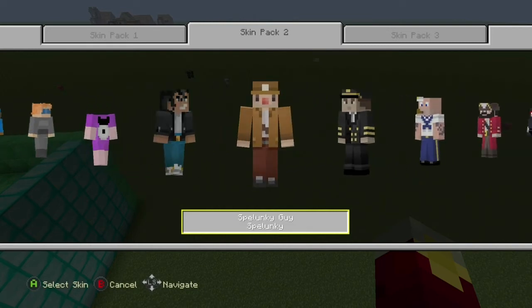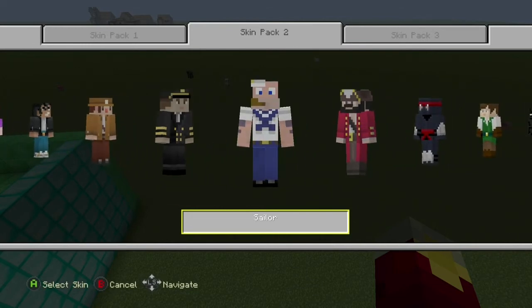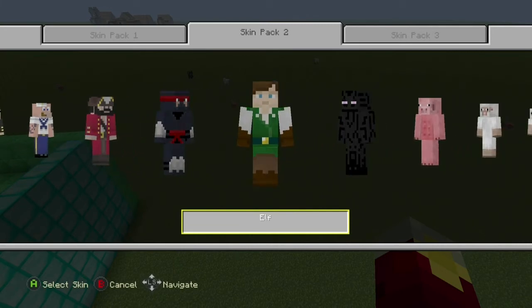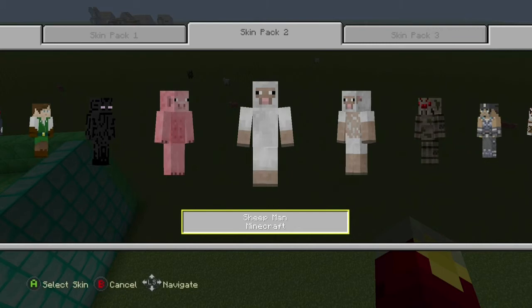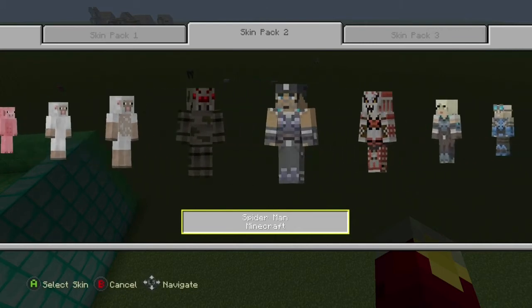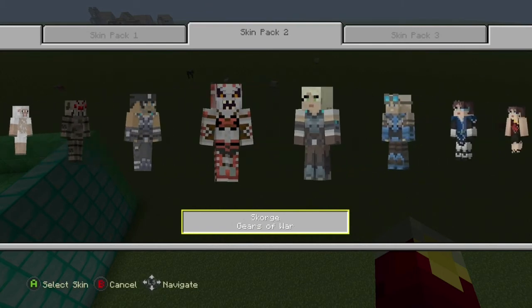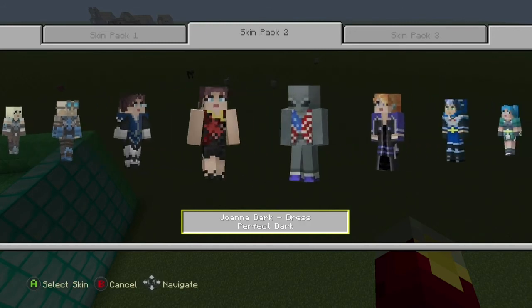Here we have a Penguin — have you seen that one? Now we have Pilot, Sailor, Pirates, Ninja, Elf, Enderman, Pig, Sheep, another Sheep, Spider. This guy looks scary, that guy, him — I think that's bad.